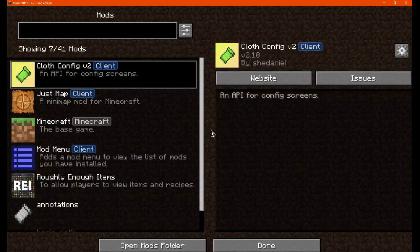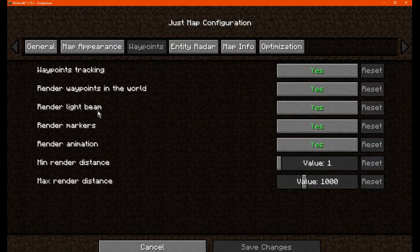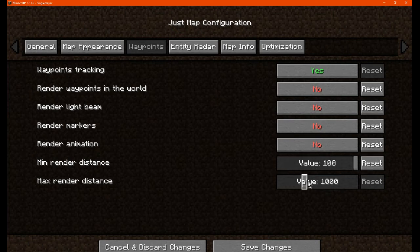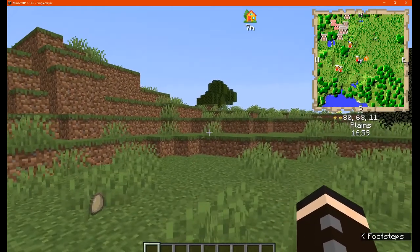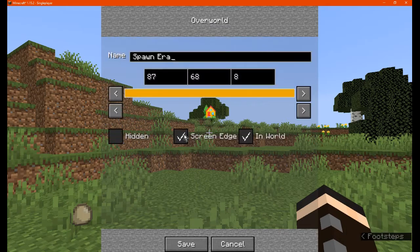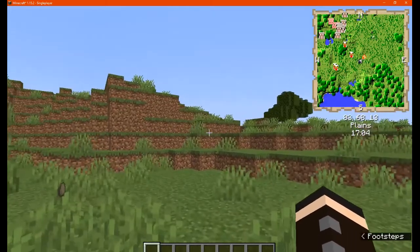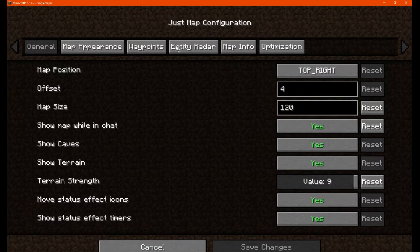We can obviously tweak the beams if we wish, pretty sure via configs here. So markers, beams, rendering them in world, render animation, max render distance and other such things will be enabled as well. We are seeing the screen edge though, so I'll tweak that because we don't need to see it. And in world it's not currently showing a beam — it's disabled a bunch of things.